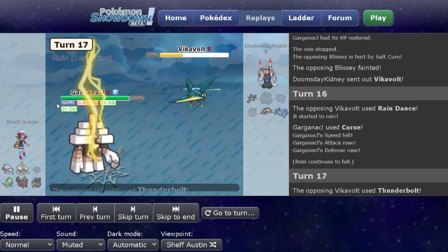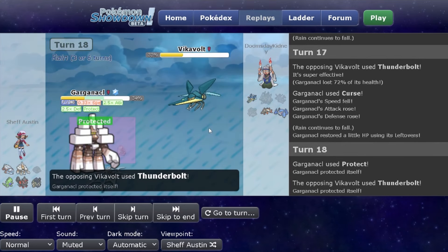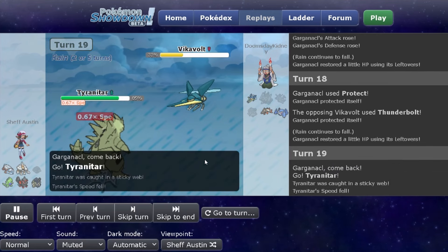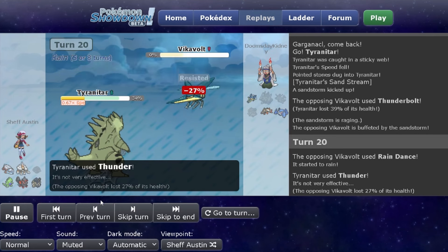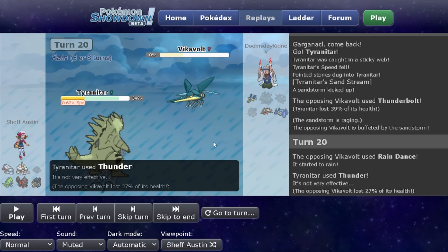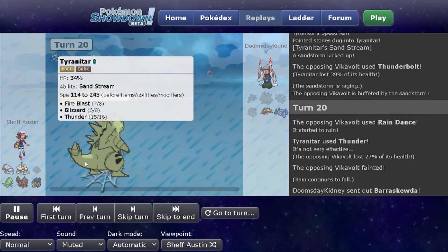They're going to Stealth Rock — wasn't expecting that, but it's kind of fine. They go back into Vikavolt. I think they're going to set up Rain one more time for Baraskewda. But I know they're going to Rain Dance, so I get another Curse off to make sure I can live whatever Baraskewda has to offer. I'm already Terra Flying as well. They end up having Thunderbolt — wasn't expecting that, though I probably should have since Vikavolt is a Bug-Electric type. I should have just attacked with Salt Cure to get Vikavolt out. I Protect to waste at least one more Rain turn and then switch into Tyranitar to get the Rain out of here. I can live the Thunderbolt with Tyranitar. They went for Rain Dance and I clicked Thunder because I knew it wouldn't miss in Rain. If they had switched into Baraskewda, I would have killed it.